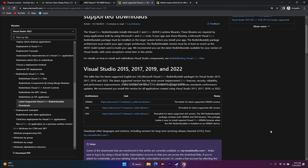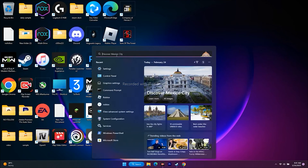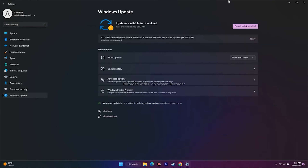The next important step is updating Windows. Go to Settings, then Windows Update, and check for any available updates. Download and install any pending updates, as this can resolve many game compatibility issues.